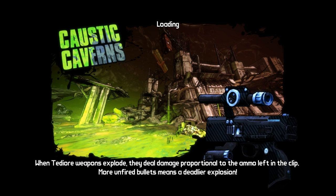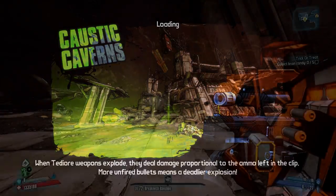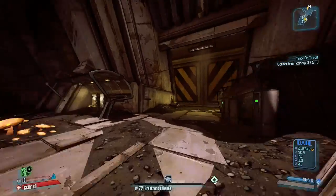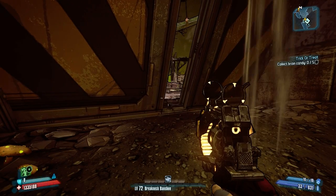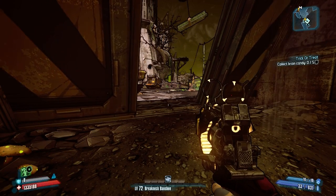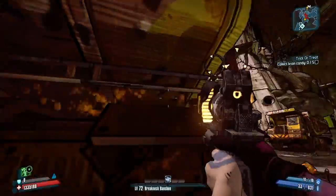Hey guys, Killer Six back with another 'how do I get that gear' video. Today we're gonna cover one of the shotguns I showed you in yesterday's video, the top five shotguns in Borderlands 2 without the B-Shield. Today we're gonna go farm for the Blockhead.